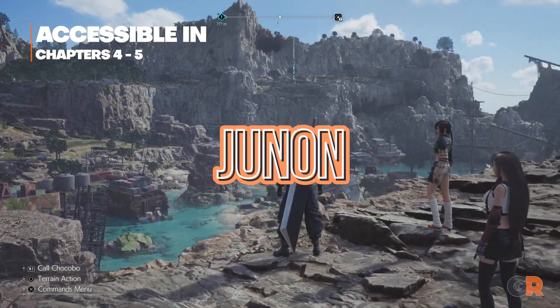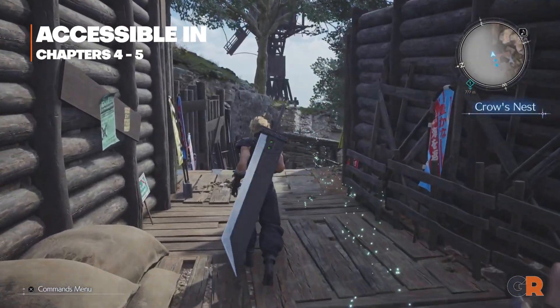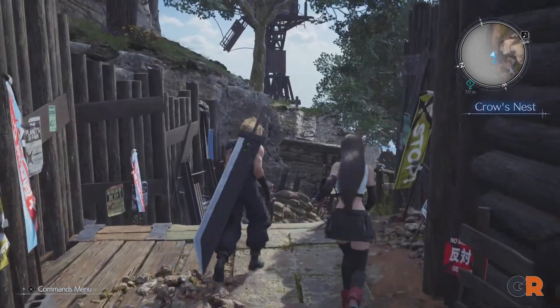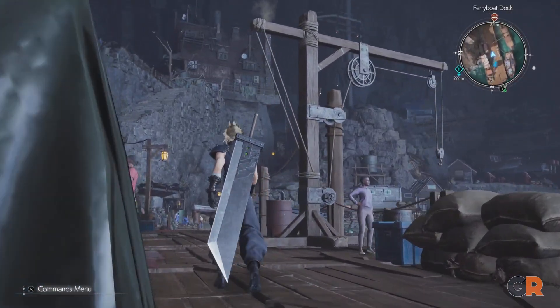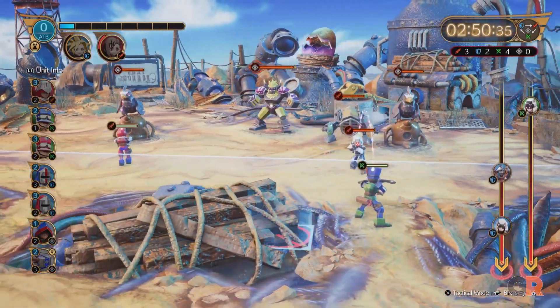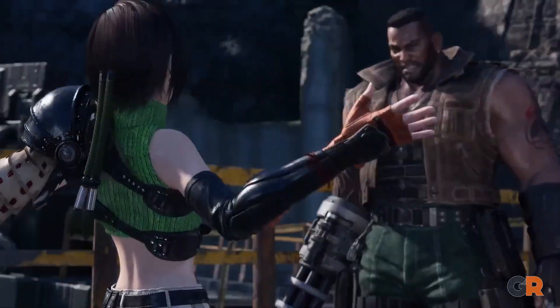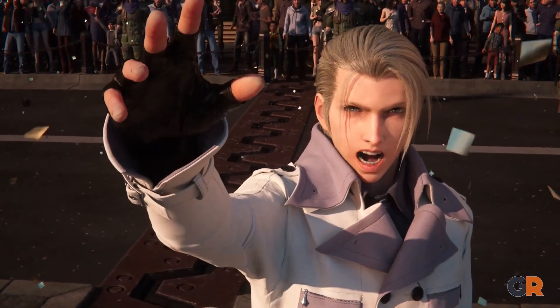Despite its bleak, broken-down appearance, Junon is an area full of life in Final Fantasy VII Rebirth. Between mountainous trails, a small village, and a sunken shipyard, Junon being an early-game region works to showcase just how varied this world can be. One of the game's strongest side quests can be found here in Fort Condor, and this is where Yuffie joins the party. You could argue that this is where the true adventure begins.